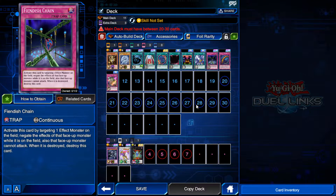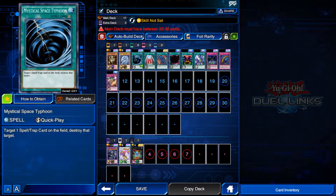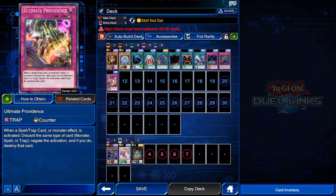Now let's move on to deck building. You can't play a game of Yu-Gi-Oh! without a deck. In each deck there are three different types of cards you can have: monsters, spells, and traps. And those categories are subdivided further based on what each card does.